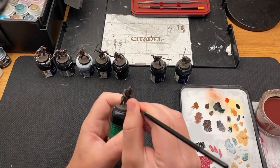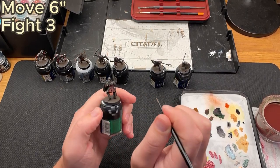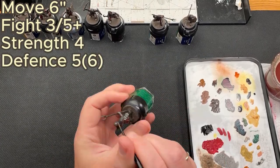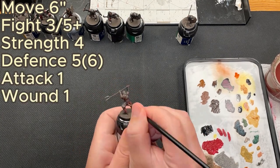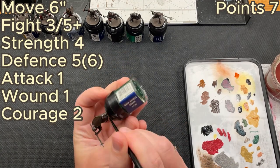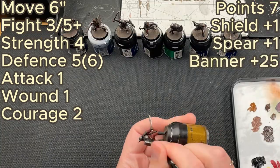Now let's go over the stats of a Morannon Orc. They have a move of 6, fight of 3, and a shoot value of 5+, strength of 4, defense of 5 — 6 if they equip a shield — 1 attack, 1 wound, and 2 courage. They cost 7 points for 1 model, and can be upgraded with a shield and/or a spear for 1 point each, or a banner for 25 points.